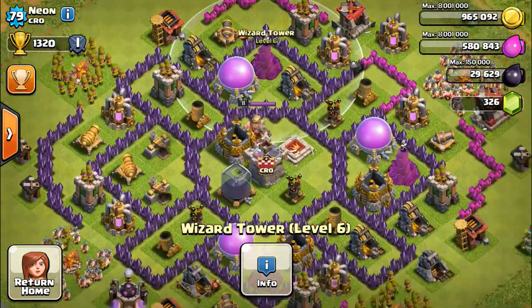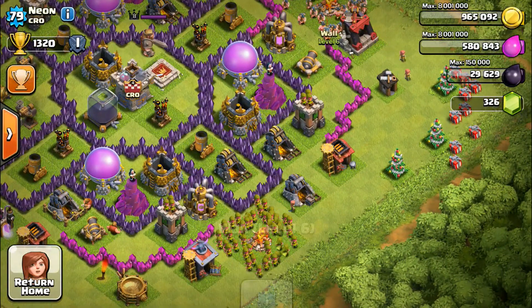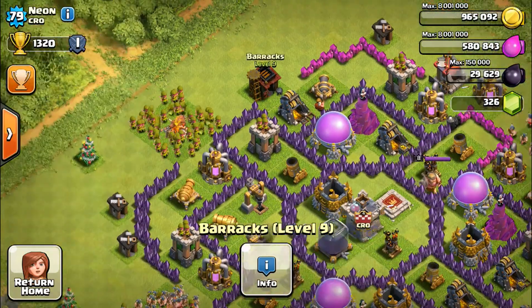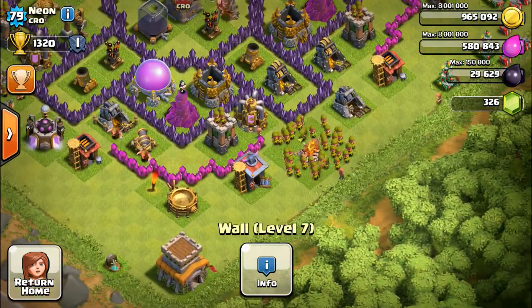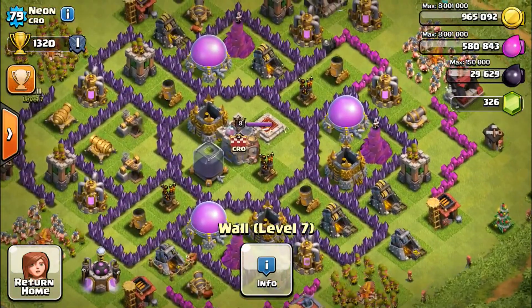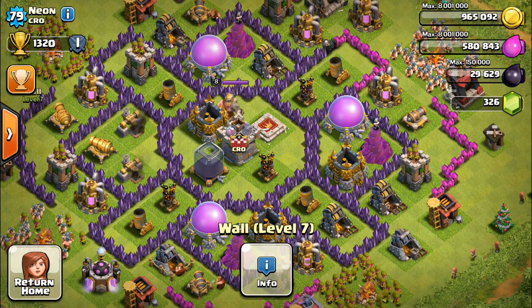It looks like he's got traps in these gateway areas where any troop can go through - probably spring traps and bombs there. He wants troops to go that way and then die. It's a pretty smart design. Not sure where he got it from but it looks awesome. Let's check out his troops.